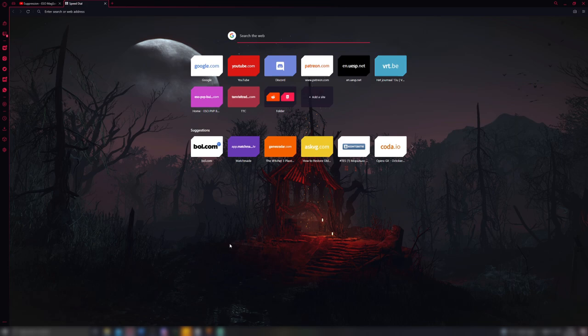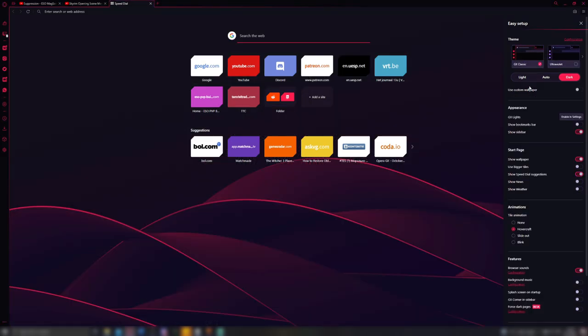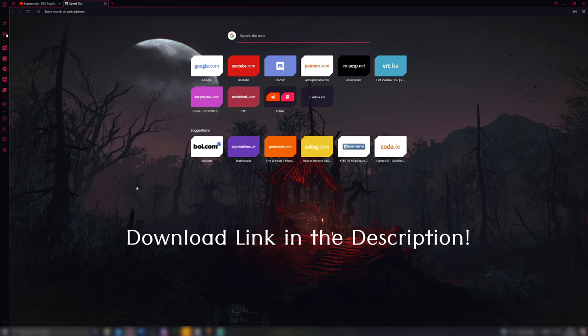You also have a lot of customization that can be done, which is quite unique. For example, the background is a picture I chose from The Witcher, which fits the theme fairly well — you can change that to whatever you want. You can also change the UI to a different color, with many choices available, and you can switch between dark and light mode. Opera GX is also available on mobile for synchronization. I recommend checking it out — it's very easy to set up. Thank you very much to Opera GX for sponsoring this video.